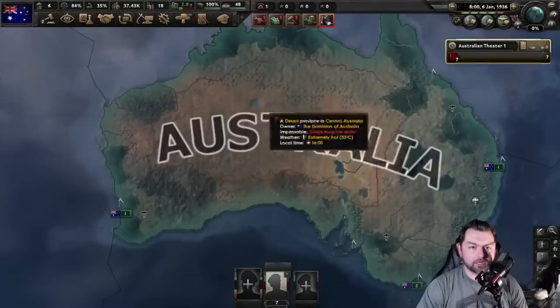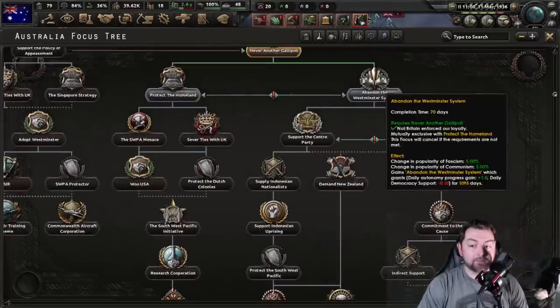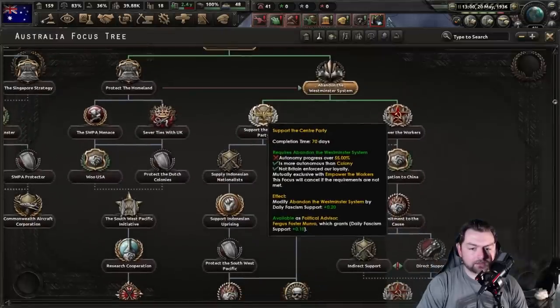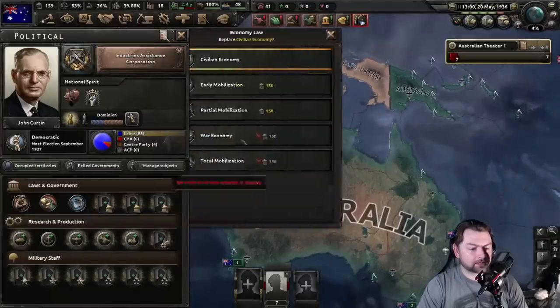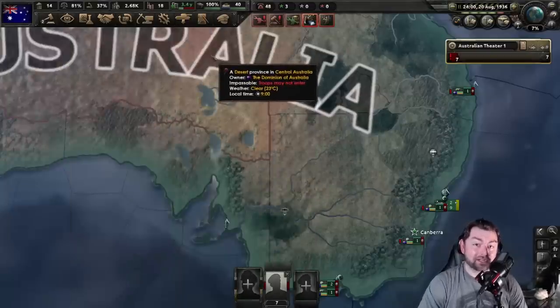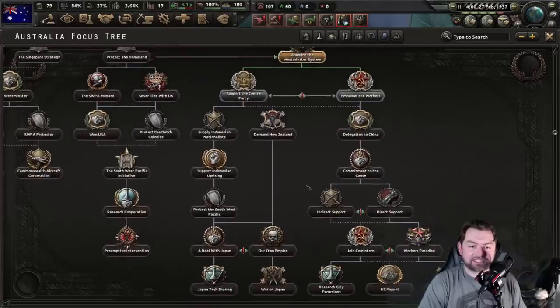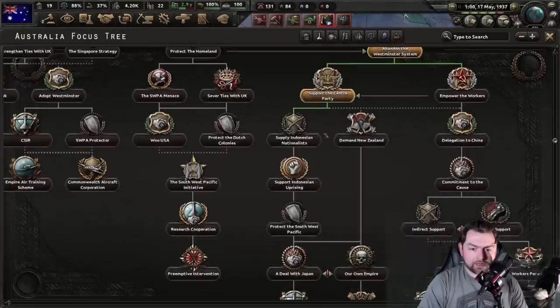Please give me money — and by money, I mean guns, lots of boomy dollars. Do we protect the homeland and do our own thing democratically, or do we abandon the Westminster system and get spicy? Well, considering what I am seeing here, I think we're going spicy. We are not going to be able to do anything else until we have more autonomy progress, so that means economy time. We have 150 political power, so let's go to partial mobilization. And once we're fascist, we can't actually do anything until our politics change, so back to the economy.